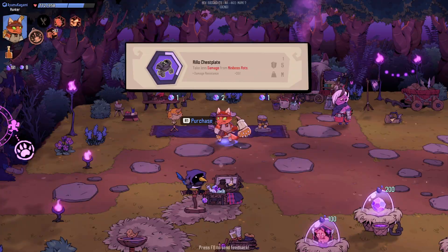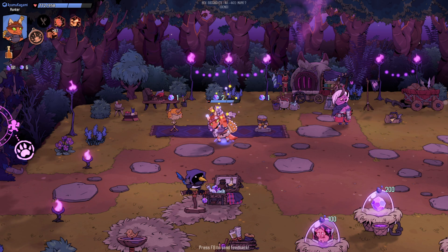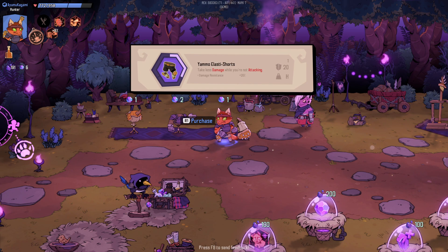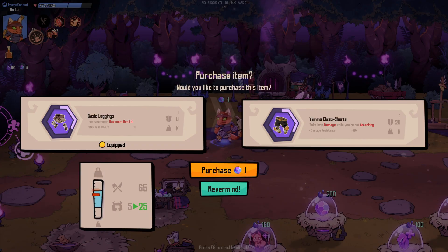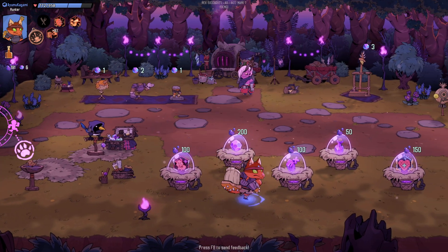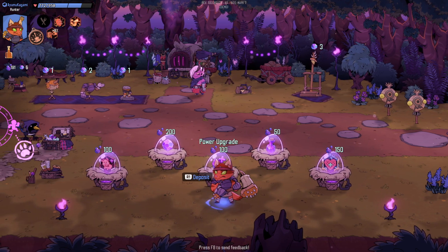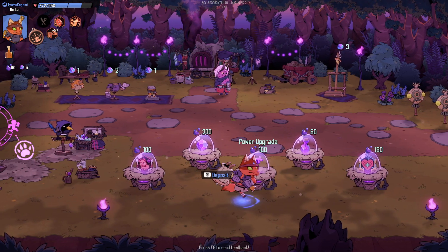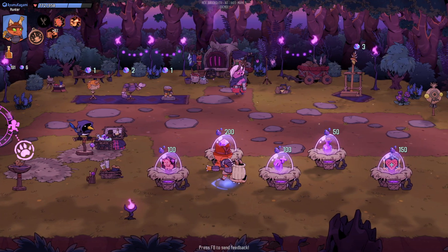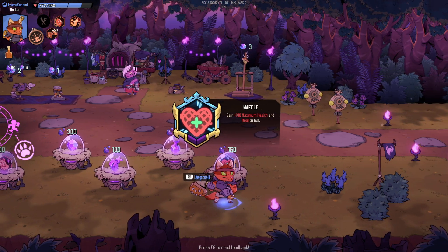I'll purchase this — like to equip it now? Yes. I think that'll push me over the edge. What was this one again? 100 HP on heal — oh wait, this is 'upgrade a power.' None of my powers are crazy enough that I want to upgrade them, but 100 more HP is nice.